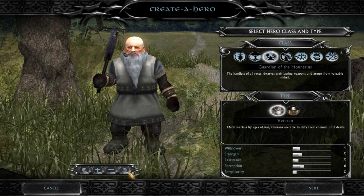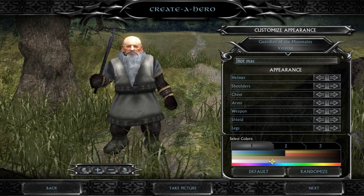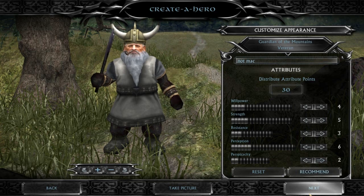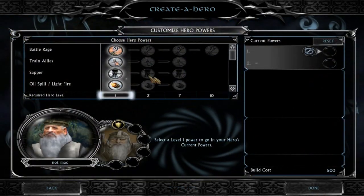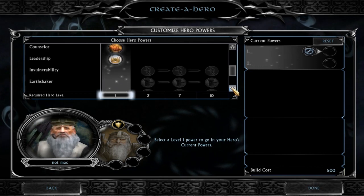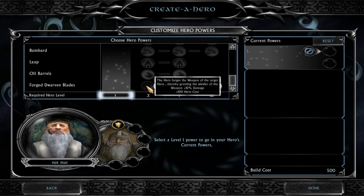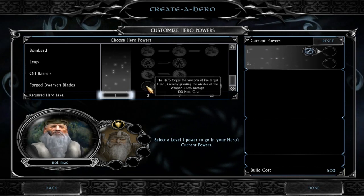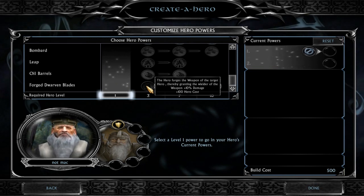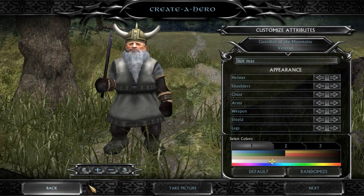Let's see if the dwarves have any new abilities. Let's just call him Not-Mac. I've got to give him that helmet — it's just the weirdest helmet ever. Battle Raid, Sapper, Oil Spill, Light Fire, Axe Throw, Counselor, Vulnerability, Bombard, Leap. Forge Dwarven Blades is the only new one he gets — hero forges the weapon of the target hero, thereby granting the wielder plus 10% damage. That's kind of cool, because Dwarven Craftsmanship is always the best, so you can just upgrade another hero to do better damage.